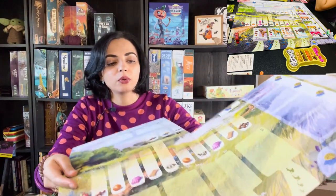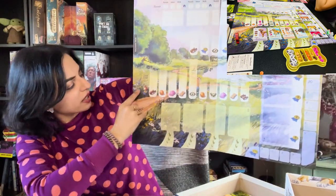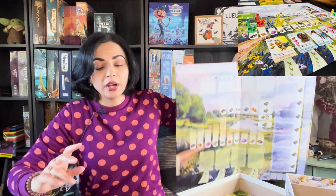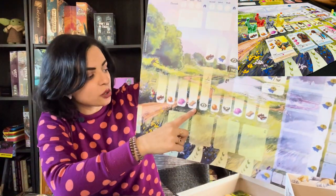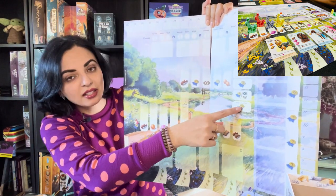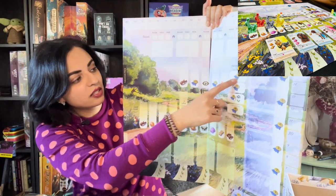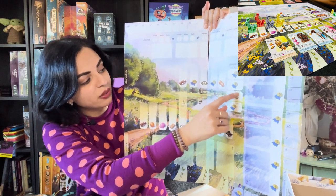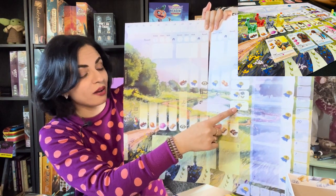If you land on the same space as someone else, you lose a point. Everyone starts at the beginning of the path and moves one to four spaces. Some dogs let you avoid paying that penalty. You gain the resources or action of the space you land on. In a four-player game you choose which end space to take — the top space gives three points, the third space gives one point plus a special action. If you're the last one to leave the park, you get minus one point.